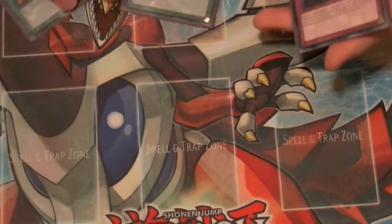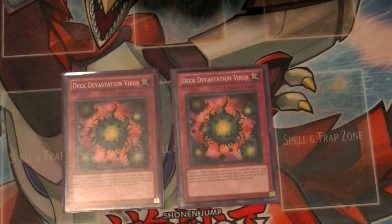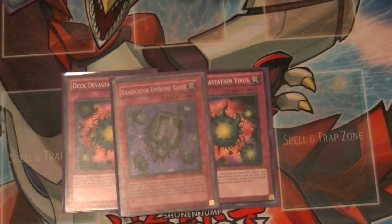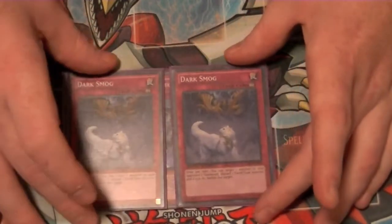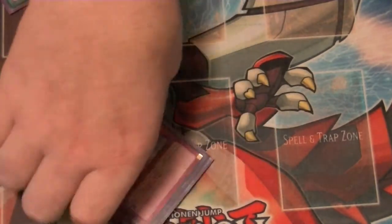That does it for spells. For traps, it's very small. Two copies of Deck Devastation Virus to help get rid of your opponent's weaker monsters, forcing them to only use their big ones — can definitely hinder a lot of decks. One copy of Eradicator Epidemic Virus to take out spells or traps. And two copies of Dark Smog to help clear out your opponent's monsters in their graveyard, making their Soul Charge plays a lot less effective, plus your Dark Worlds get their effects.